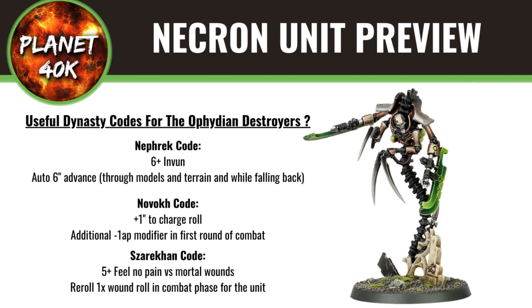The Waaagh Khan dynasty is probably the dynasty to go with here, as it grants a 5+ Feel No Pain against mortal wounds and allows you to re-roll one wound roll per unit per phase. It gives you more resiliency against things like Smite and re-rolling wound rolls is nice anyway. Remember these guys are most likely deep striking and jumping straight into combat as an alpha strike force to cut down big threats early. On turns two and three you'll likely face Smite or something like Death Guard's mortal wound shenanigans, so shrugging off a third of those with a Feel No Pain is pretty decent.